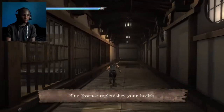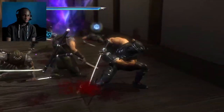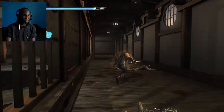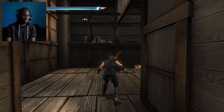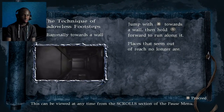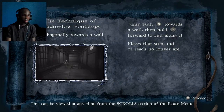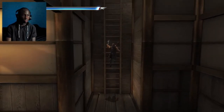Blue Incense, which replenishes your health. I'm gonna take these guys out. Jump with X towards the wall, then hold the analog stick forward to run along it — that's how you wall-run. You can see the picture of how to do it.